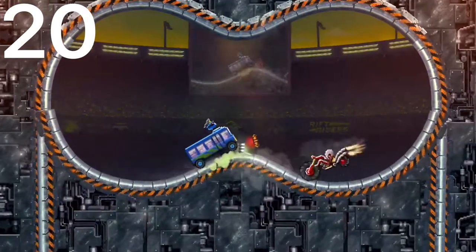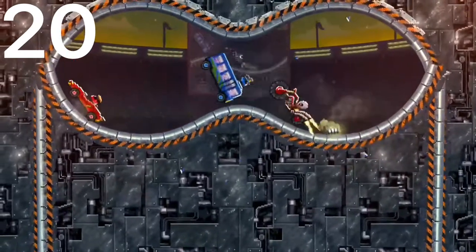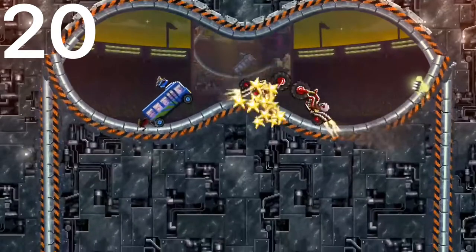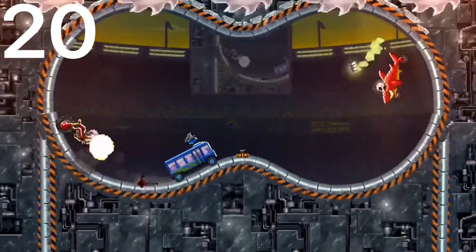Number 20 is the Taurus Bus. This is another car with a very exposed head, though sometimes its height advantage is enough to keep it from being killed by a bunch of other smaller cars. And it has pretty decent speed as well.